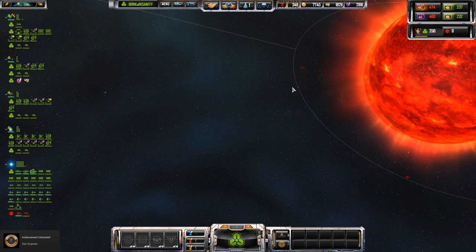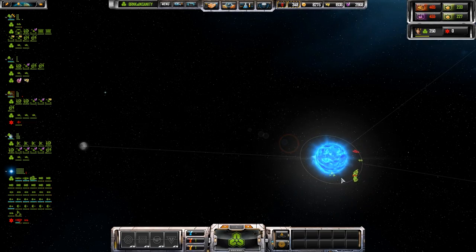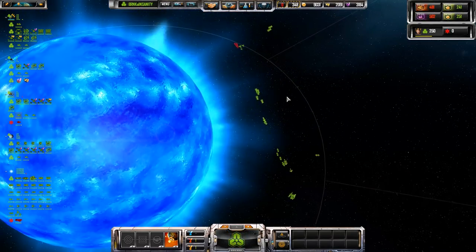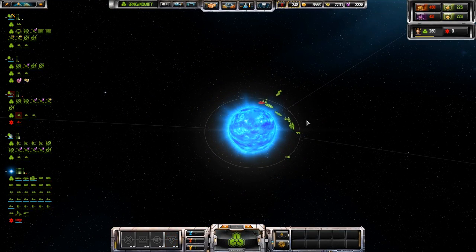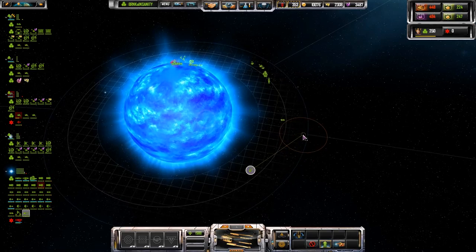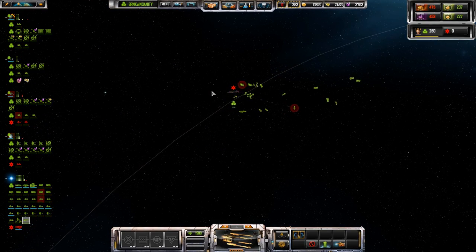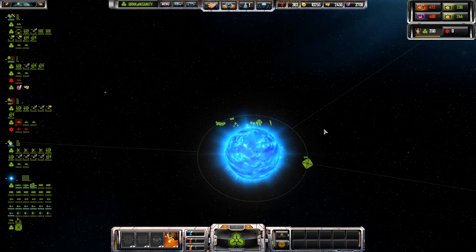All right, where are you headed friend? Hopefully back to your home star system. There's our capital ship — we have our entire battle group here which puts us in a good situation. What I'm going to do is drop a star base near each one of the entry or exit points on this star. Once we've done that, we will actually be able to prevent incursions into our own star system, which will allow us to be pretty much invincible in our own little corner.